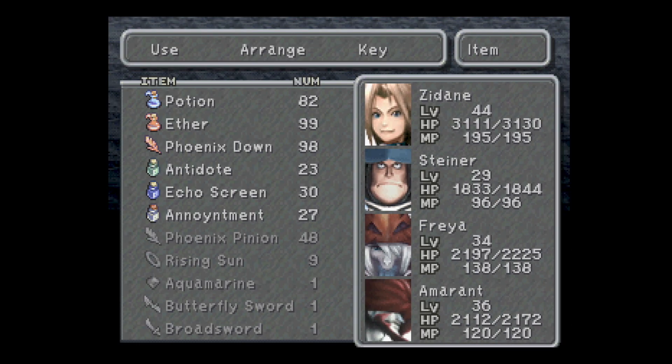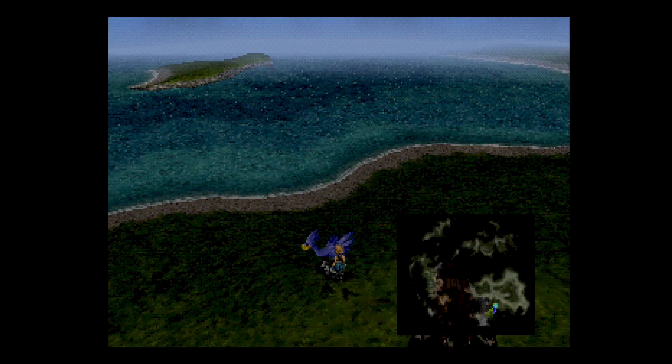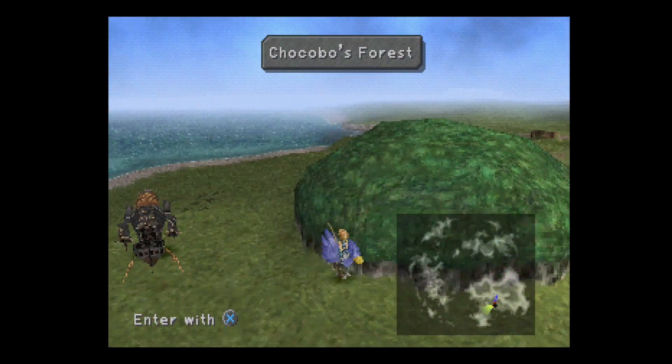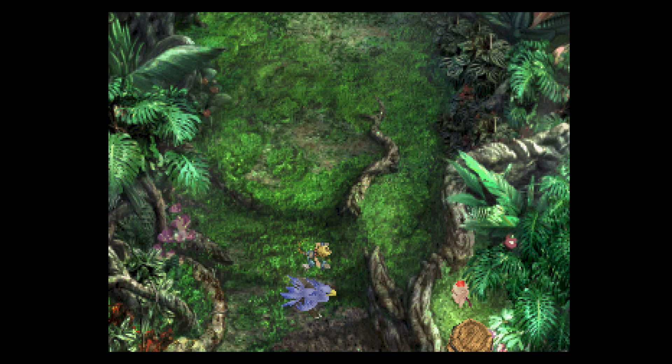Now that we have an airship, we can dig up those last two chocographs. I can do it in either this place or in the chocobo's lagoon — it really doesn't matter. I'm just going to do it here because I'm already right here. I'm not going to do it on screen, but just trust me when I say it's not going to take me very long. Let me just pause until I find the chocograph pieces.